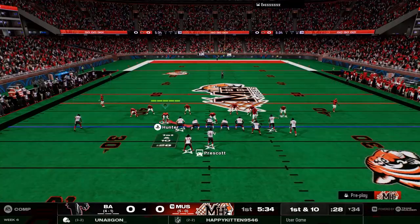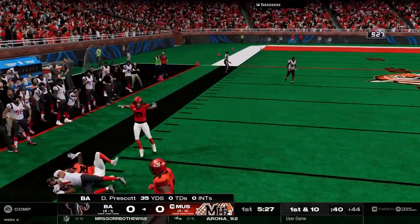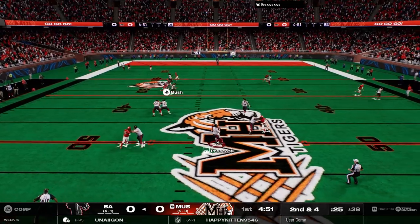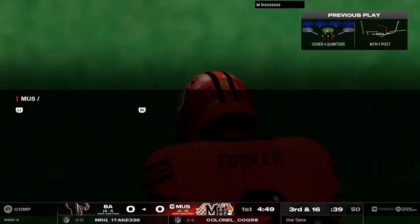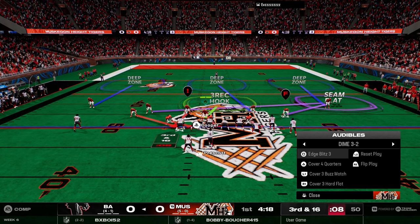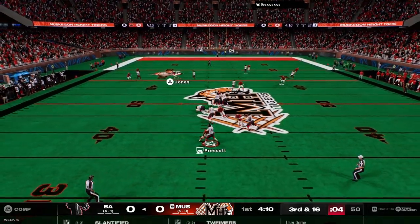My opponent is running trips, mixing that in with gun bunch offset, and he's using the Madden 24 meta. Madden 25 zones are terrible, so it's even harder to stop this type of offense. On second and four, we stay underneath both routes and get a coverage sack. That brings up a third and 16 — we've got to get this guy off the field. He's running the meta from last year where zones are even worse and we don't have knockouts.